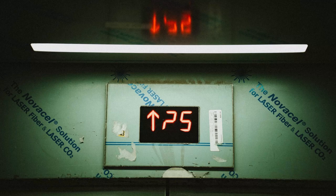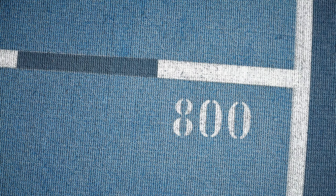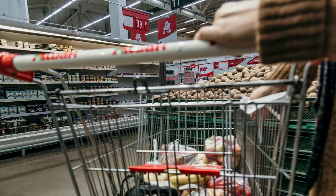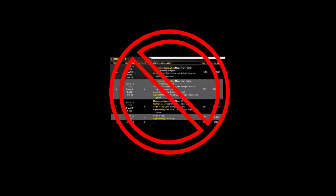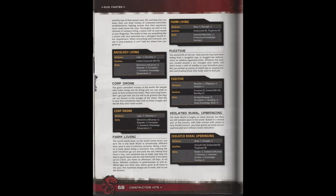You know how you get 25 karma to spend during character creation in the core rulebook? In the point-by system provided by Run Faster, you get 800 — yeah, 800 karma. The catch is, of course, that everything costs karma. Like, everything. There is no priority table; you don't get points to spend on your special attributes or skills. Instead, you buy your metatype on page 64, and then you buy life modules.